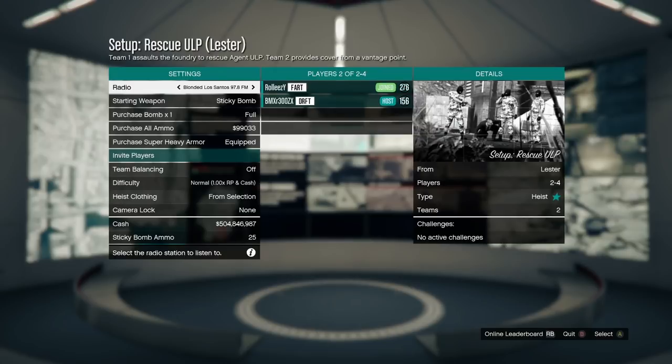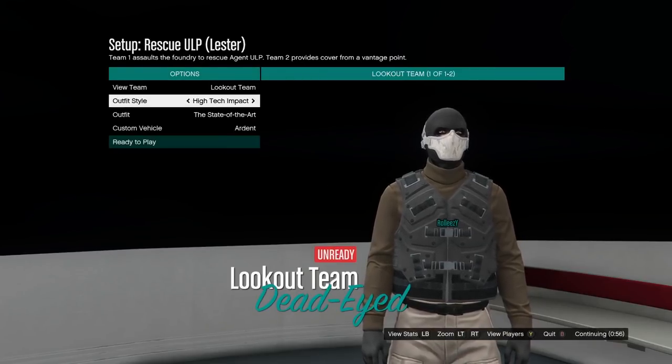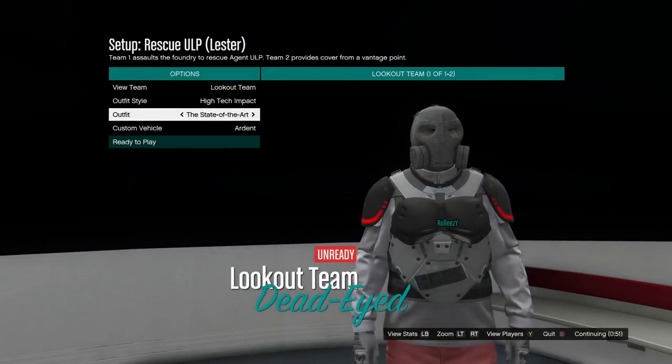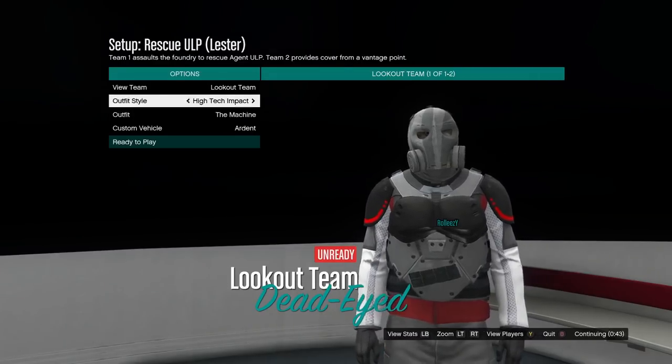Now you've got to do this one - set up Rescue ULP. This is the first setup in act two. Once you start act two in the new heist, go do the prep mission for Rescue ULP and then you can do the setup. You only need one friend for this and you can both get the gray joggers. Go to high-tech impact and then go down to the Machine - that's the outfit you want. Those are the gray joggers - I can't believe we can finally get them in a job.